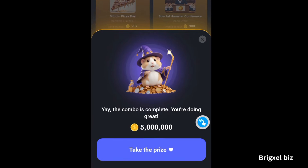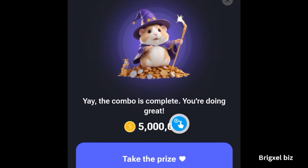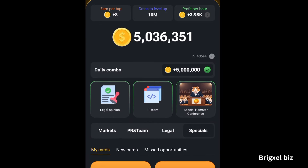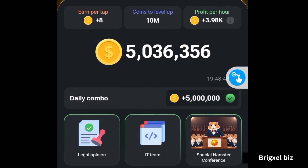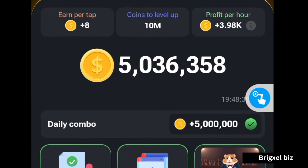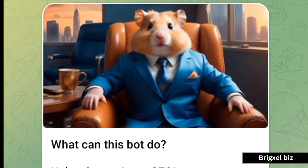And boom — we have it! The combo is complete. As you can see, 5 million — take the prize! If you come back to my balance, I've got 5 million hamster coins. Follow for more daily updates on this coin. If you're interested in playing this game, my invite link is in the description. Let's go!